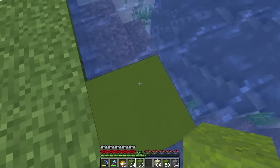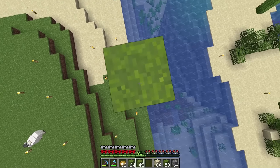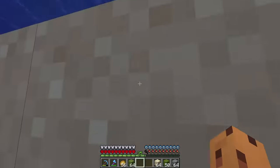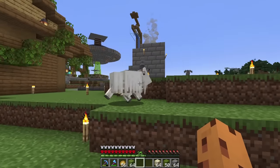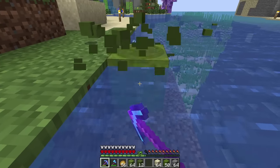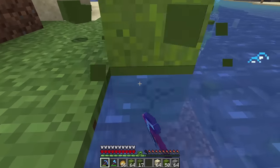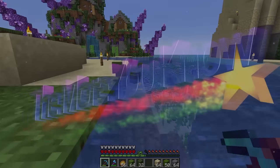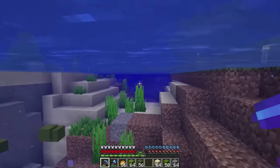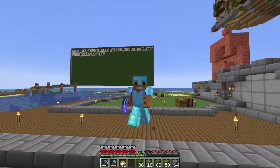That should be enough cactuses — now let's head back and make some green wool. I think some green concrete will be a great addition to build the Glare. Let's grab some sand and gravel and make some green concrete powder. Now let's make a giant tower of concrete powder all the way to the sky so we can turn it into solid concrete blocks. This is actually my first time making concrete in Minecraft — I learned this trick from Mumbo Jumbo. With all four of these materials, that should be enough to make the Glare.